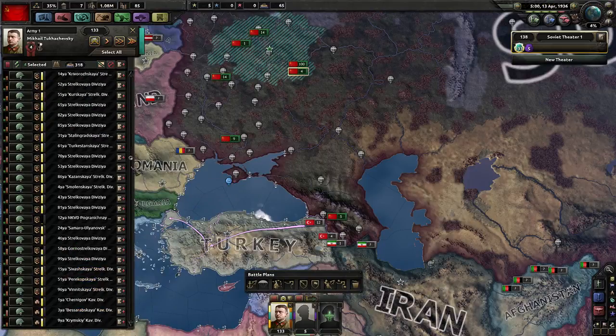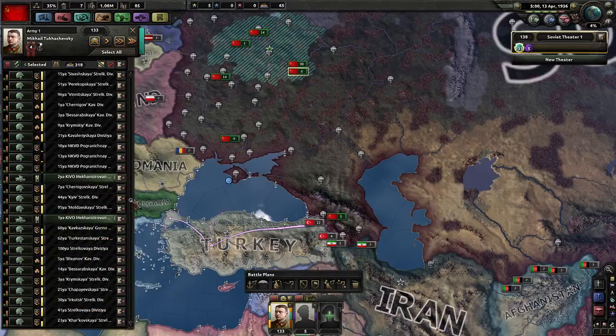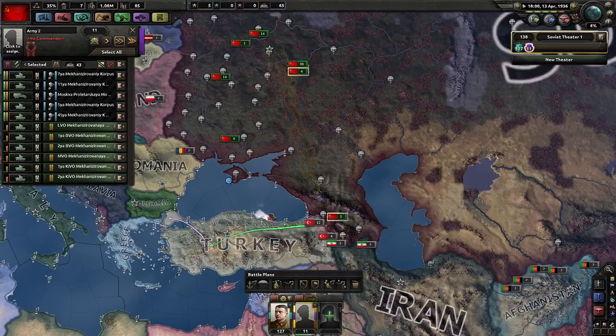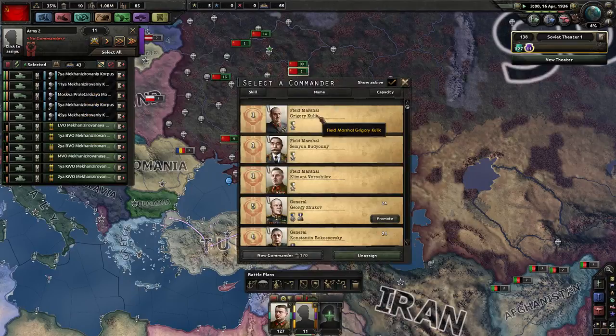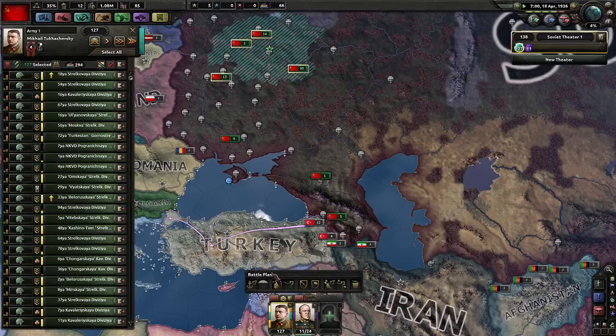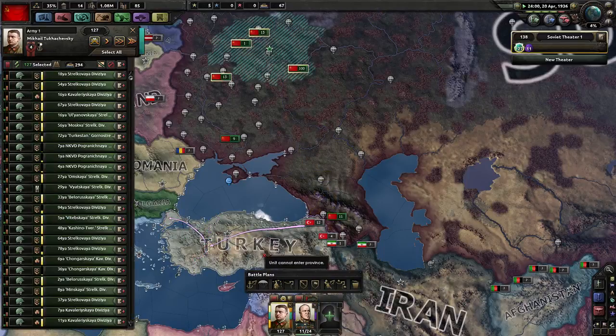That looks like pretty much it though - oh, another tank. Six more. You guys need a general - let's give you Zhukov. There you go, Zhukov, have a command.